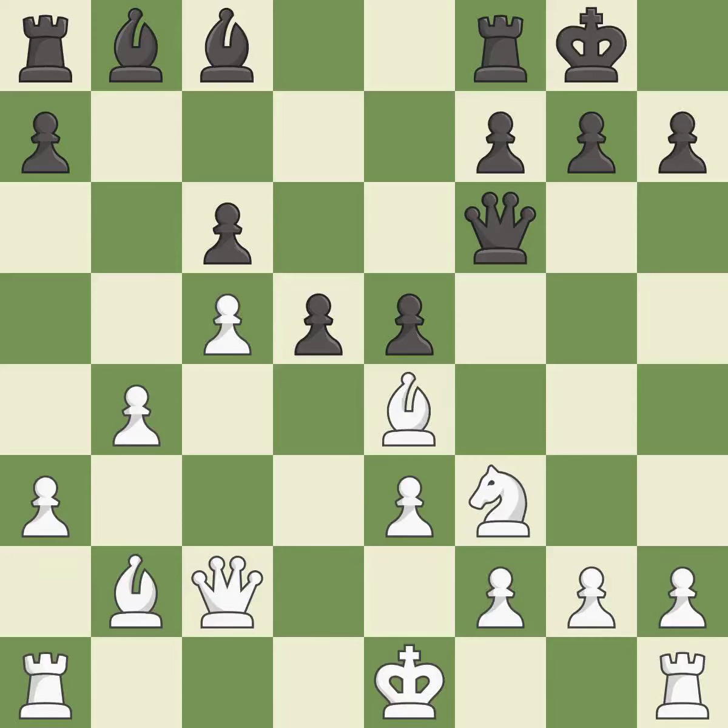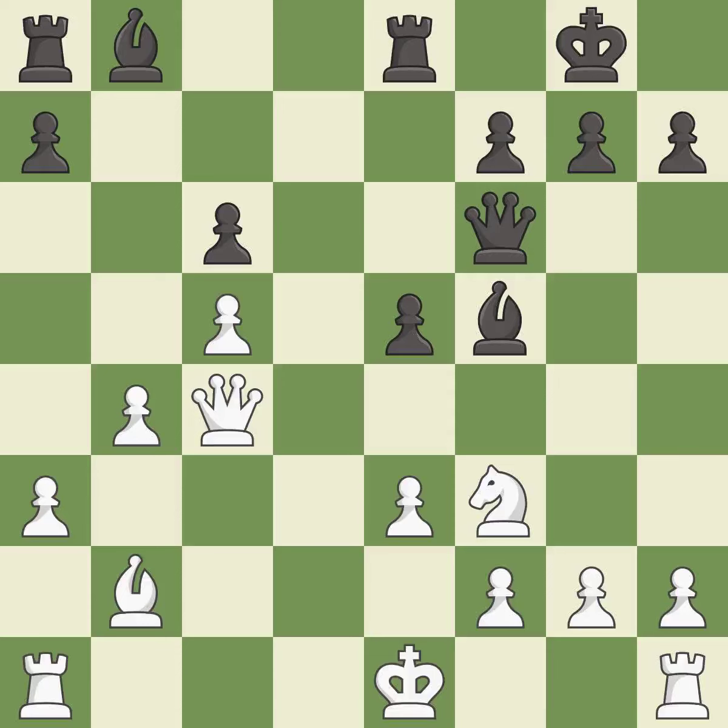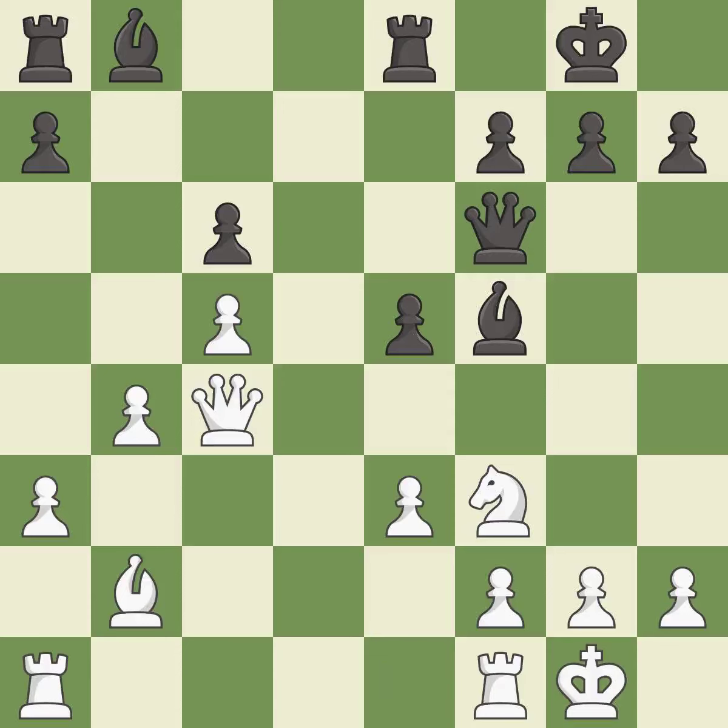This captures a vulnerable knight — best. Recaptures — best. Takes back — best. This activates a piece and simultaneously wins time by attacking an opposing queen — best. This move puts the queen on a safer square — best. This ignores an opportunity to take an open file with a rook — an inaccuracy. The rooks can see each other now, allowing them to provide mutual defense — good.